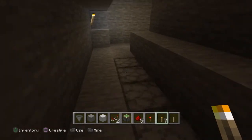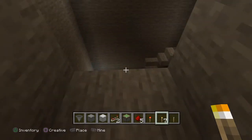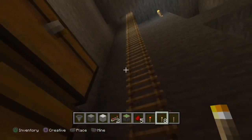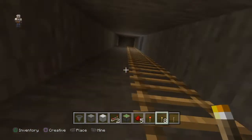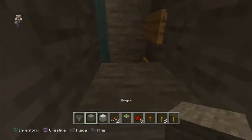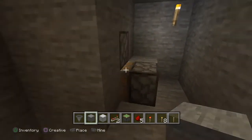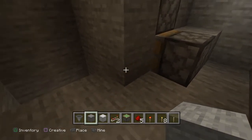Over in this corner, one away from the corner, I've got a ladder and I've dug all the way up — put a couple of torches in — and this follows our water elevator all the way to the top and exposes the two pistons at the top. Now let's go ahead and get started on our clock.